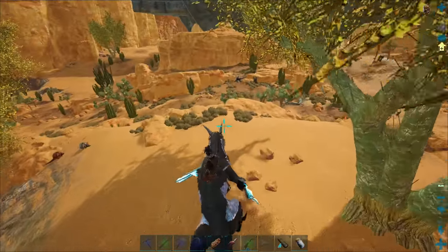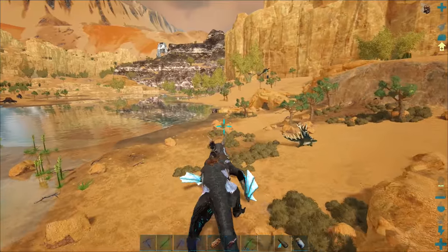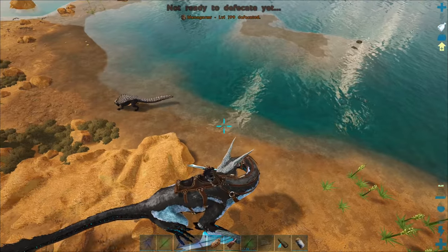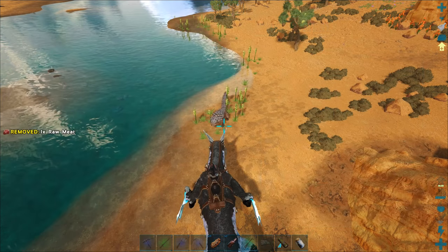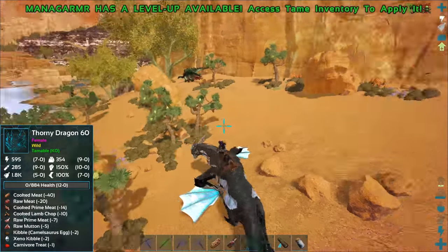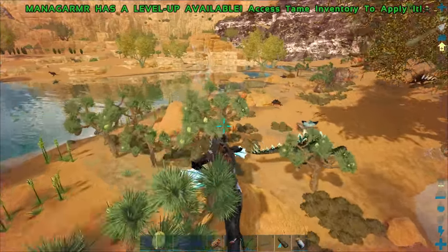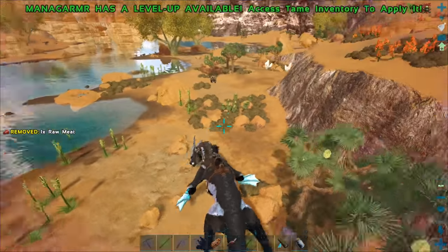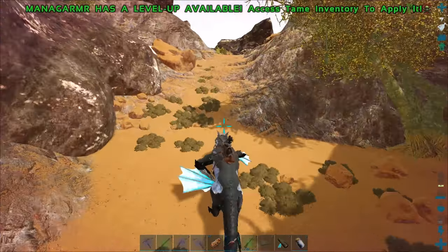I'm trying to remember where that allosaurus was — probably on a lower part of this area. There's a level 112 carnotaurus, and a level 12 Utahraptor — I might save those for later. I don't want to spend forever on camera searching for that allosaurus, so let me pause the recording and look. By the way, watch my stamina drain — let me poop. I can poop again? I don't think pooping actually makes stamina regen faster than normal. I'll pause recording and try to find the allosaurus, see you in a bit.